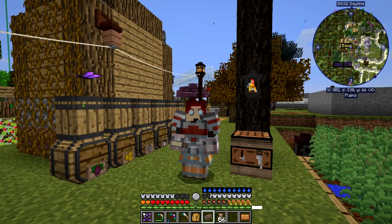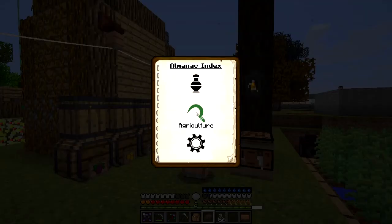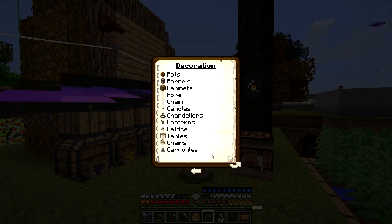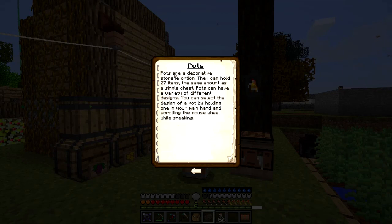Hello everybody and welcome once again to Danny and Son's Real Tech mod pack. This episode I'd like to cover Rustic — well, at least part of it. I think it's going to be a bit big to cover everything. Let's have a look in the book first. It's got three different parts: decoration, agriculture, and production. I'd like to do decoration and agriculture today.